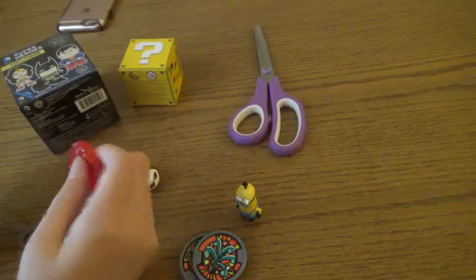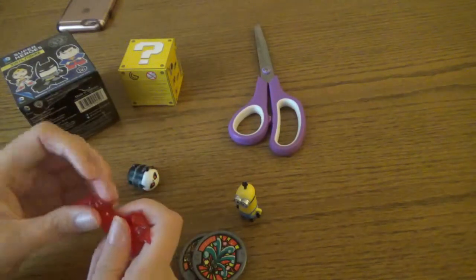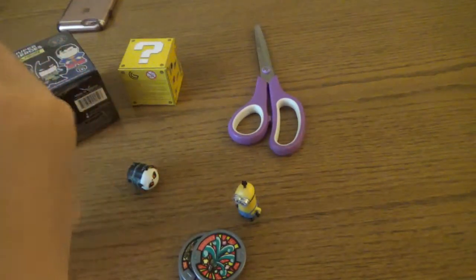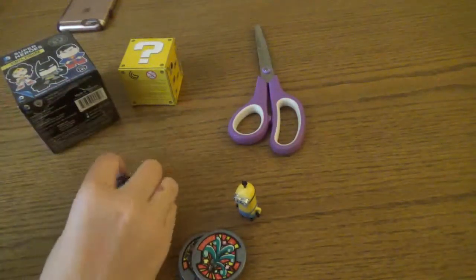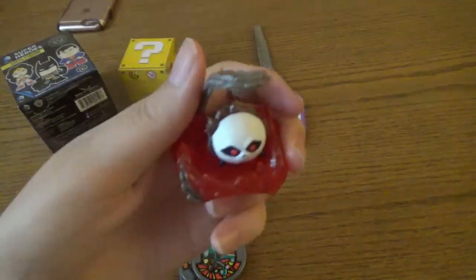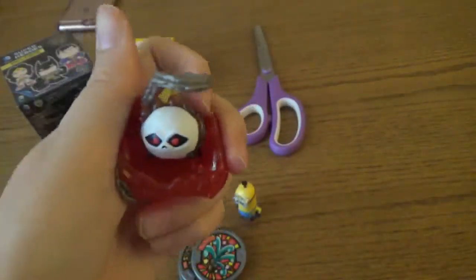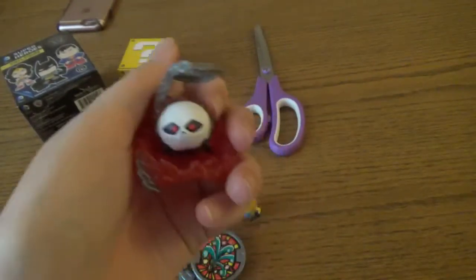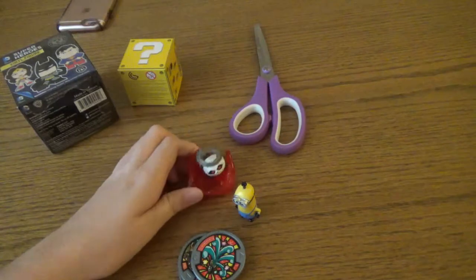Now I have to try to remember how this goes together. There's a little slot that this goes into right there — and then Ghost Rider sits right there. So I'll ask Joseph if he wants him, and if he doesn't then I'll give it to the giveaway pile. Still a cool Tsum Tsum, I just don't really need a second one.